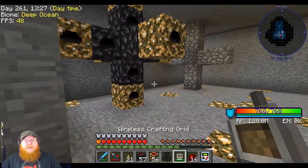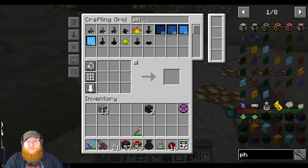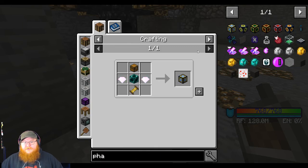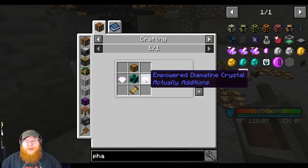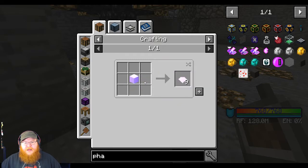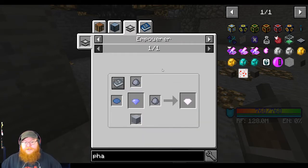I learned a nifty trick from the one and only Direwolf20, and we can make something called a phantom face from Actually Additions, which calls for an empowered diamond cyan crystal, a block of ender pearl, and an advanced coil. To make it we need clay, light blue dye - I think it's lapis and bone meal - and some more clay.